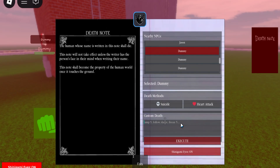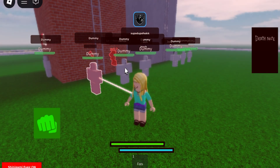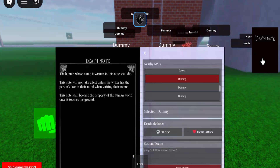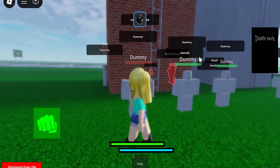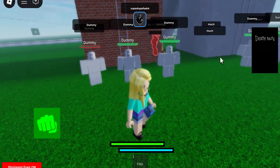Down here you have a cool thing where you can do custom deaths. So you can type in 'dance' and then execute it. As you can see, he is going to dance. Then I make him die — dance — and there you go, he's dead.